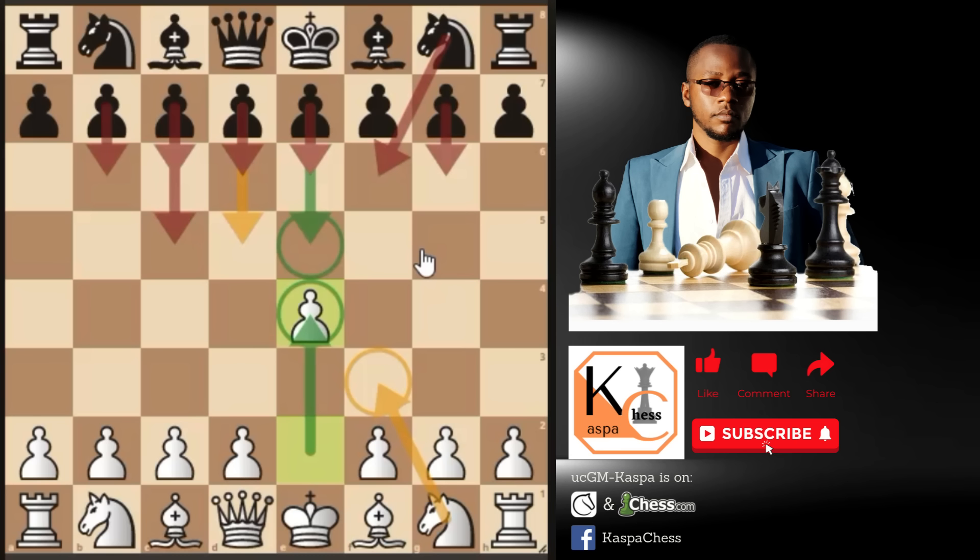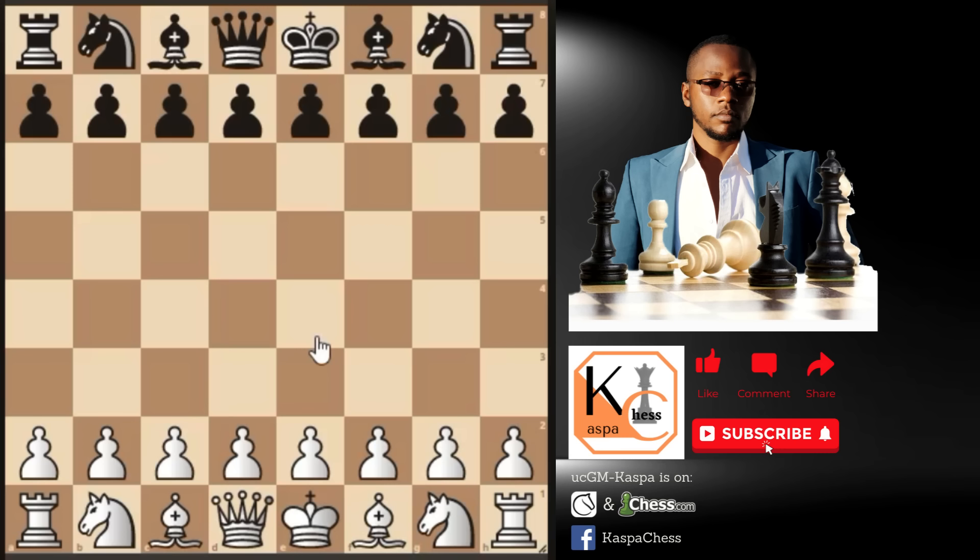Let me show you another approach that you can try in order to reach the king's pawn middlegame position. Our main goal in this new strategy is to always play pawn to e4 — it might not be in the opening stage, but even in the middlegame you will still see pawn to e4 appearing. The first move I recommend is knight to f3, which is called the Zukertort opening.